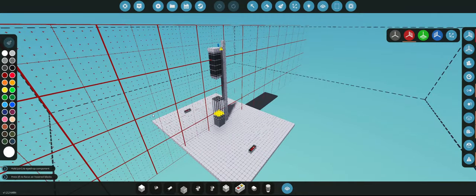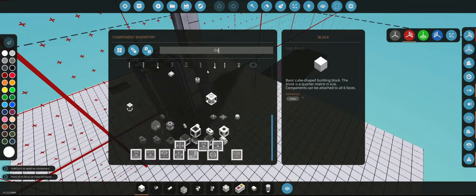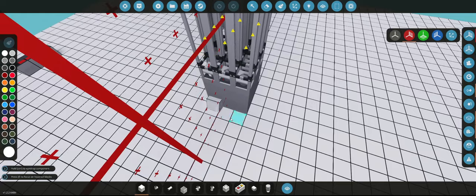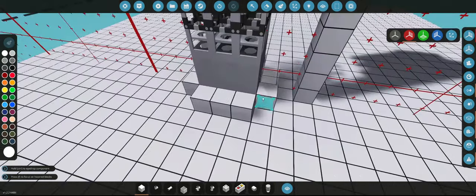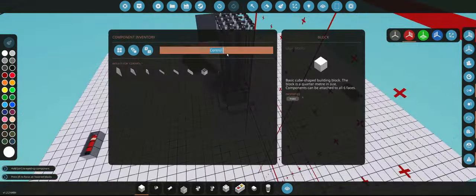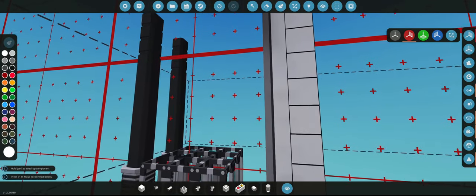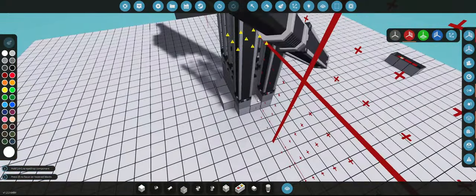Now we're going to need to put in control rods. Control rods are essentially like the throttle on a car — they just show how much power it's going to make. Essentially, they slow down the fission. Slowing down the fission makes the reaction much, much slower. Let me actually figure out how I do this real quick and I'll get back to you guys.